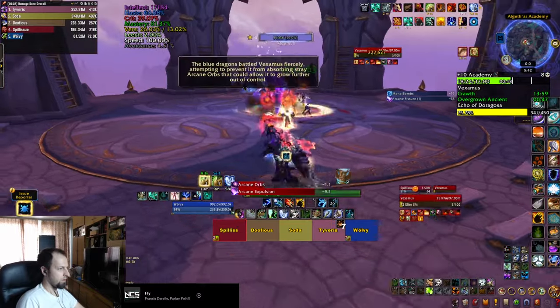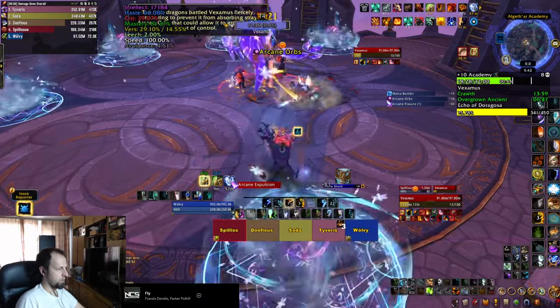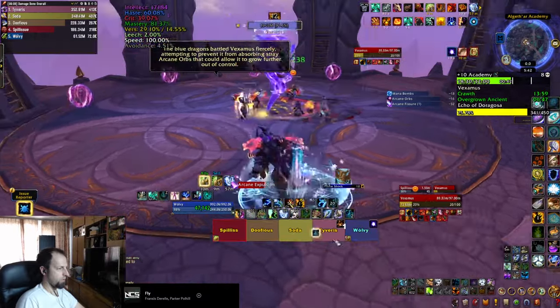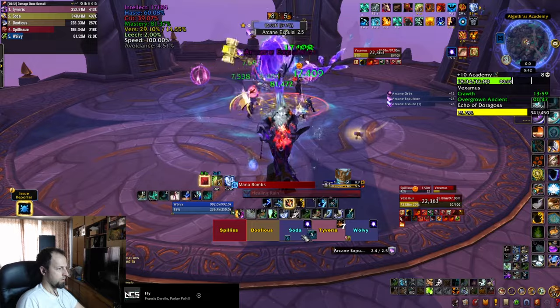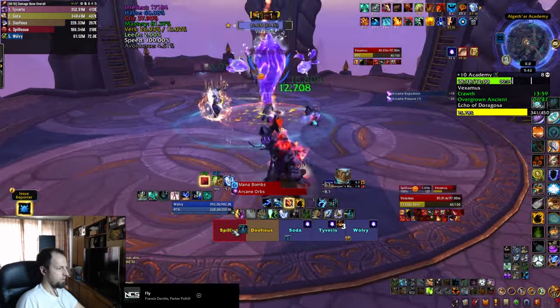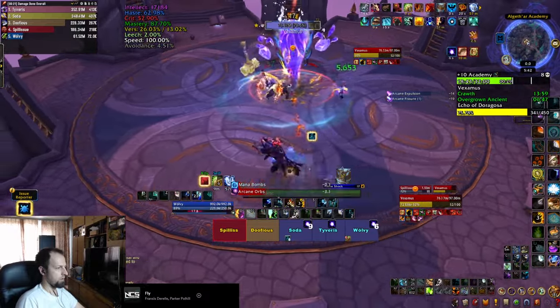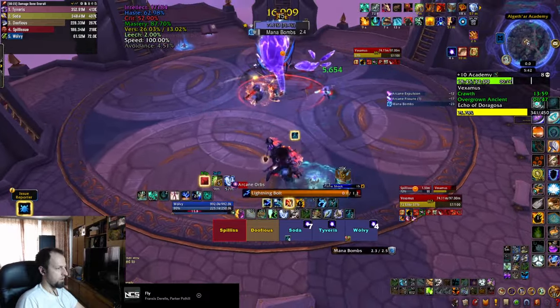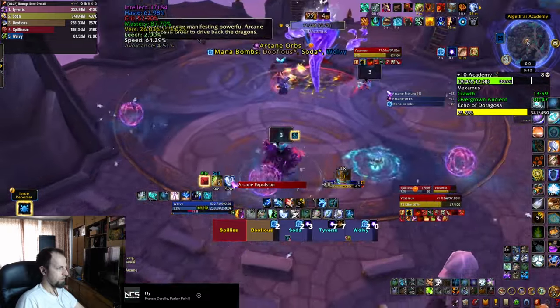After a few packs of mobs like this, you summon Veximus, the next boss. He's going to spawn orbs that start crawling towards him, and if they reach him he'll deal AOE damage and gain more energy, so you actually want to soak them. Keep in mind that they leave a stacking debuff which increases damage from subsequent soaks. This debuff is 20 seconds long and is dispellable, but you can also let your tank soak a little more than everybody else.